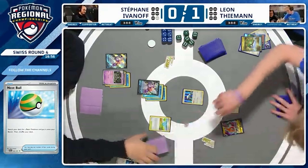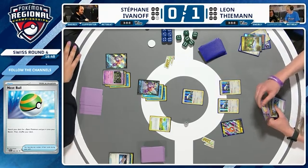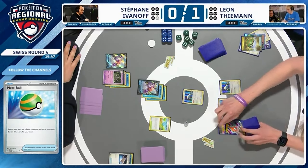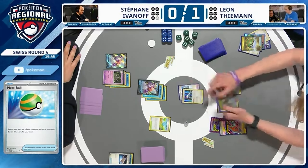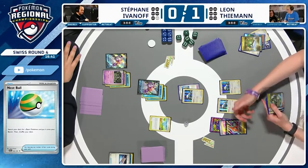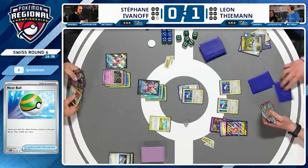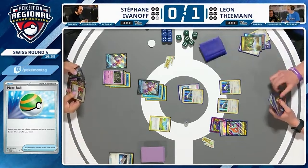Lucky for Stefan, unluckily for Leon, that Accompanying Flute was a miss. He just sets up his board — there's very little, he's not playing to attack. There's one energy which might allow him to retreat if he ever needs to. The Heroes Cape as well for some extra HP. We see another free cards from Instant Charge off Rotom. Let's see what Stefan can do. Nest Ball being played.